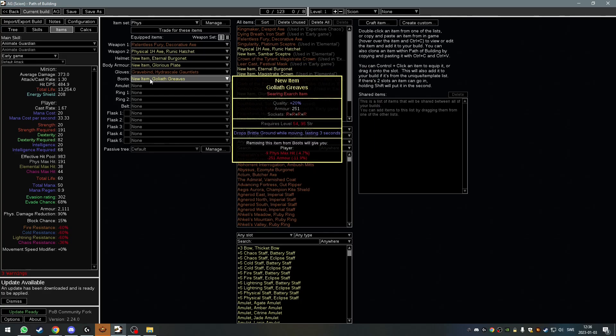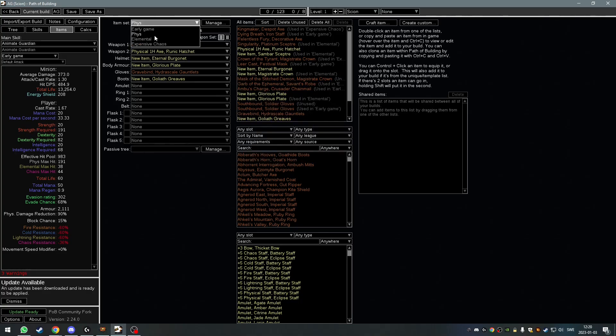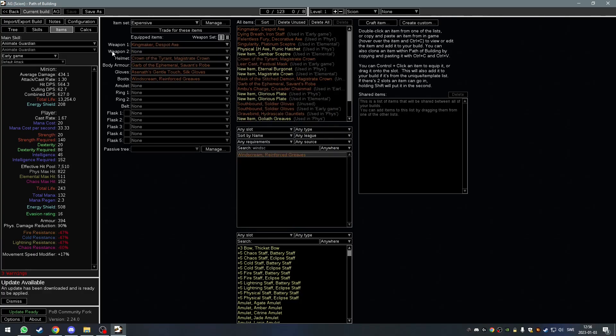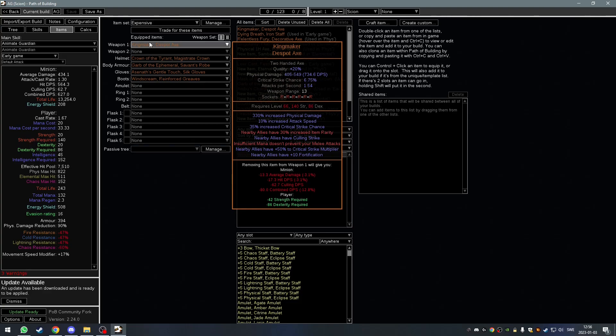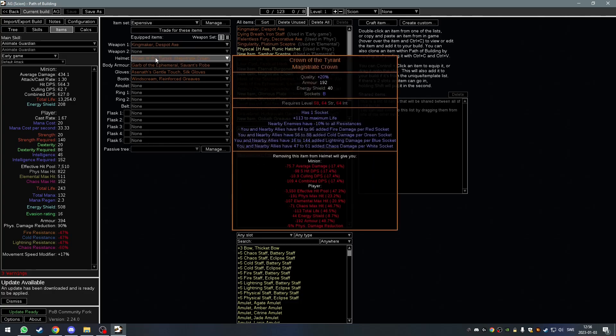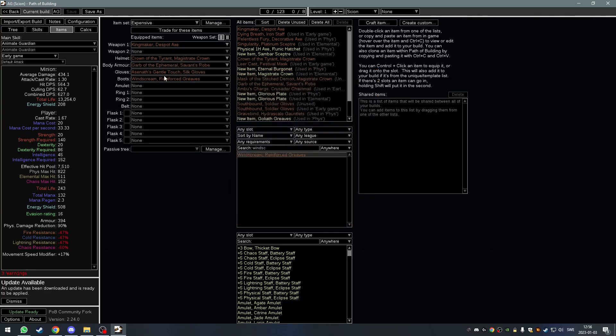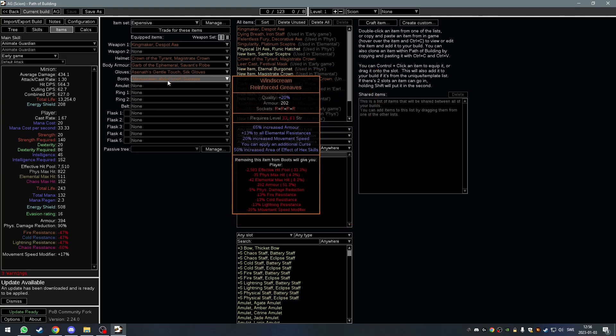You could also increase the output of this to go for an Elevated — you can have an additional Curse, you can have a Curse Implicit here, so you can always go more expensive if you want. For an elemental version you can have Cold Exposure, or whatever exposure you like, and nearby enemies take increased or have less Cold Resistance, or nearby enemies are Blinded. This is the really expensive version that I will equip on my SRS — it has a Kingmaker. Thank you GGG for nerfing minions without nerfing him. Crown of the Tyrant for extra Chaos damage, Carb for Crit immunity among other things, Asanuts for temporary Chains and Explosions, and Wind Scream for an extra Curse.